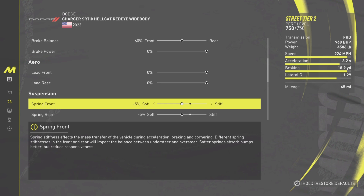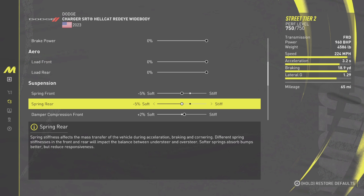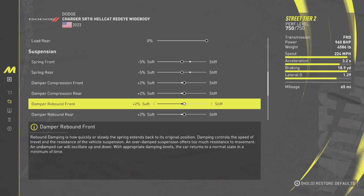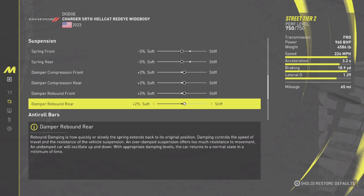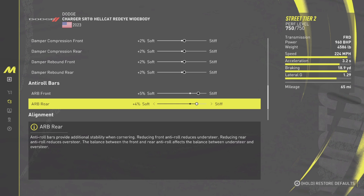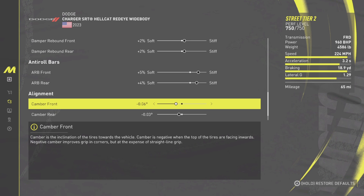For the spring front, negative five. Rear, negative five. Damper compression — this is positive two, and this one is also positive two. Damper rebound front, positive two. Positive five, positive four for the rear. Anti-roll reduces understeer — it's basically trying to keep the car stable. This side is zero, zero points four, all nine six.